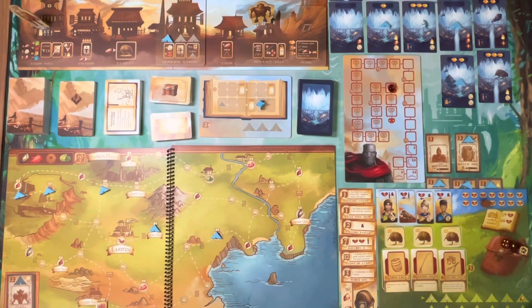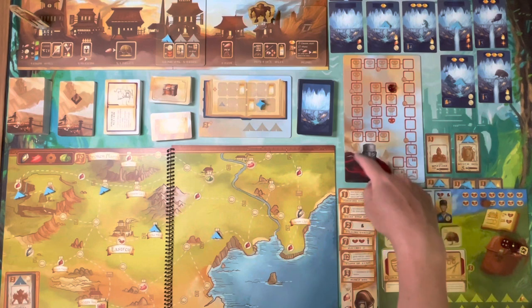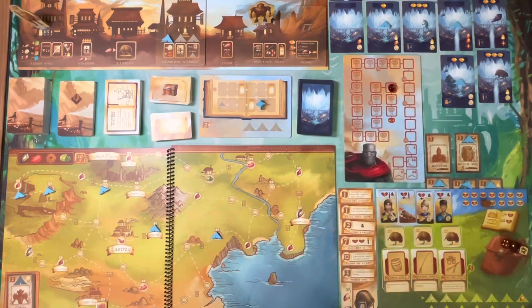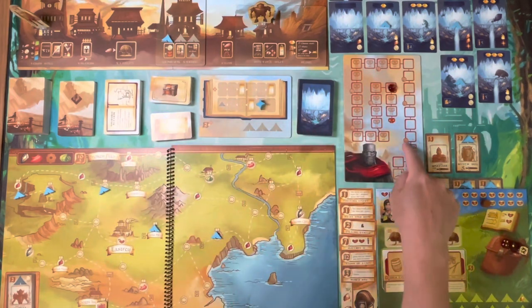Welcome back to the Meeple Marathon. Today I want to talk about playing Near and Far solo. Near and Far is listed as a two to four player game, and the Amber Mines expansion was meant to add a cooperative element where you have the Red King and you're working together to defeat him. There's also a module you can add in to increase the difficulty where his minions are taking up spaces in town.